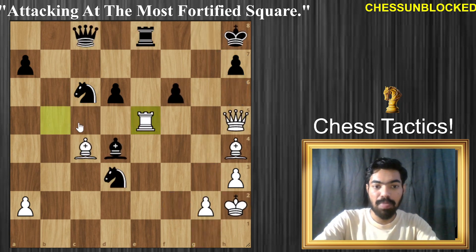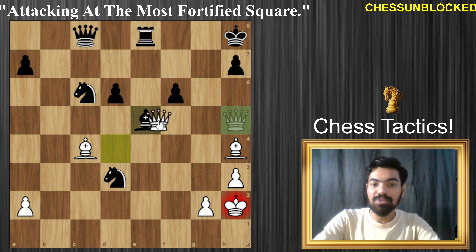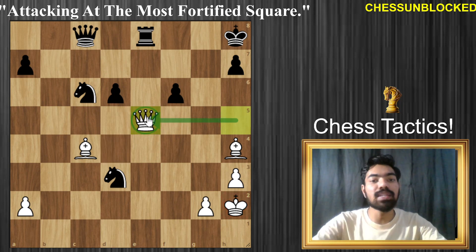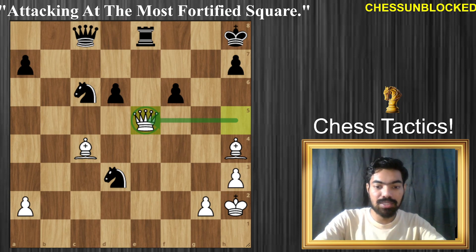So what a move — rook e5. An amazing move to start with, followed up with queen e5. The second piece goes on the most fortified, most well-defended square and still wins the game. I think this is an amazing chess tactic. Hope you enjoyed it. Thank you for watching.